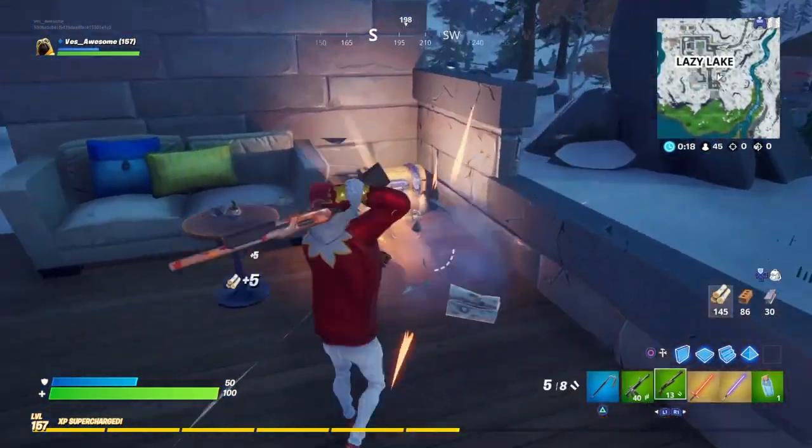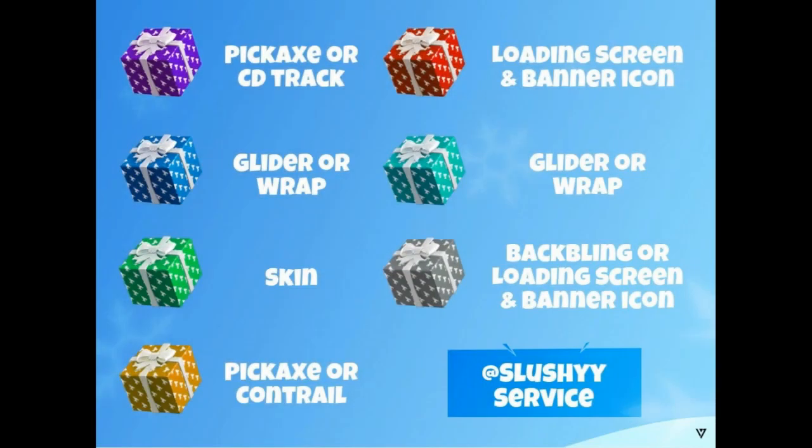So as you guys can see, Slushy Service posted this picture and it is so accurate. Every purple present will contain a pickaxe or a CD track. Every red present will contain a loading screen and a batter icon. Every blue box will contain a glider or a wrap. Every teal kind of color will contain a glider or a wrap as well, basically varying between which glider and which wrap.